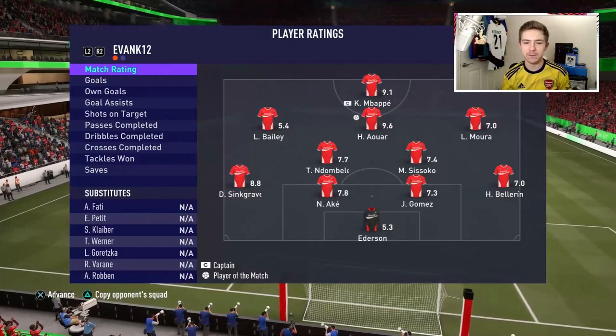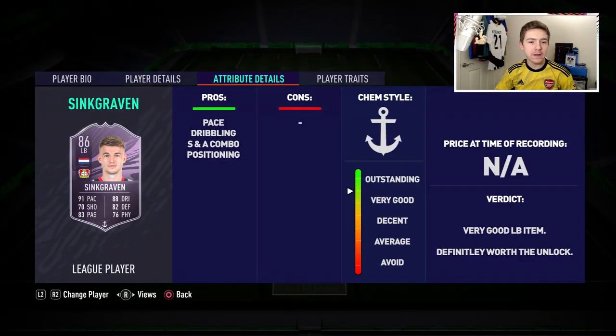Now that the games have been played, it's time to discuss the performances of this league player Sinkgraven item. How was this card in-game? Very good, to be honest — it's a great left back item. Straight up, if you're running a Bundesliga side, I really do advise getting this item. Do I think it's better than Road to the Final Alphonso Davies? No. However, this card is essentially free — it costs no coins, just a bit of time — whereas Alphonso Davies is obviously very expensive.